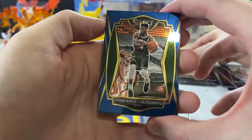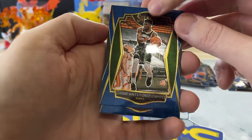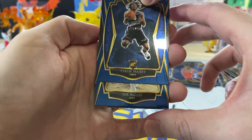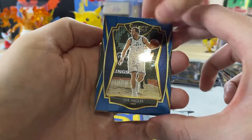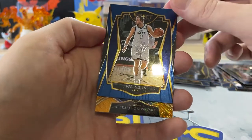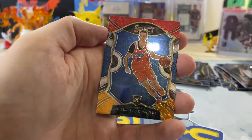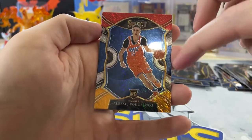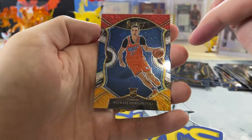Another Yanis — this one's actually nice with the green. Tyrese Maxey — wow, look at this, it's so dope. John Ingo. Poku — that's pretty nice. Not gonna complain about Poku. The red, blue — this one looks really, really nice. Pokushevsky.